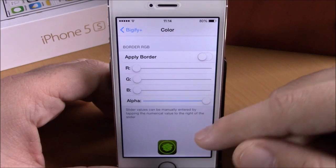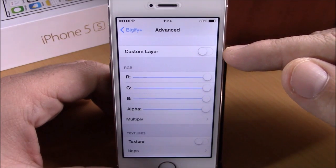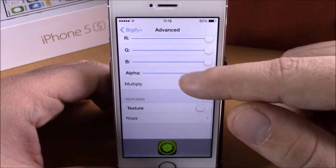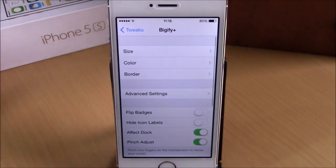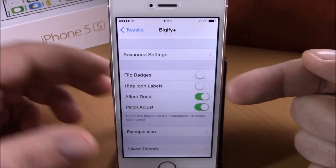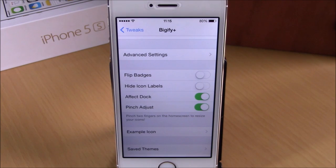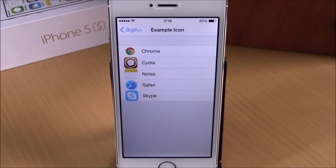Under Border, you can apply a border to your icons. Under Advanced Settings, you can enable a custom layer for your icons and change the color with the sliders, seeing the effect in real time. Going back, you have Flip Badges, Hide Icon Labels, and also Pinch to Adjust — which means you can adjust the size of your icons by simply pinching on the springboard. Lower down you have Example Icon, where you can choose any icon to preview in real time how Bigify+ affects it.